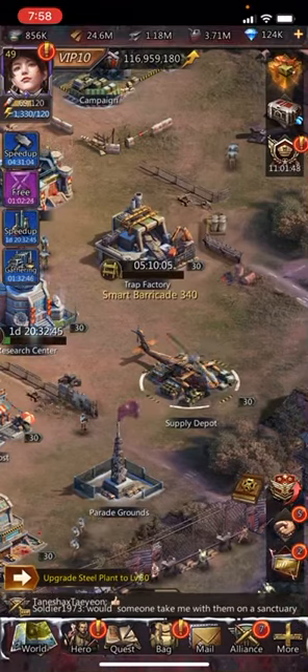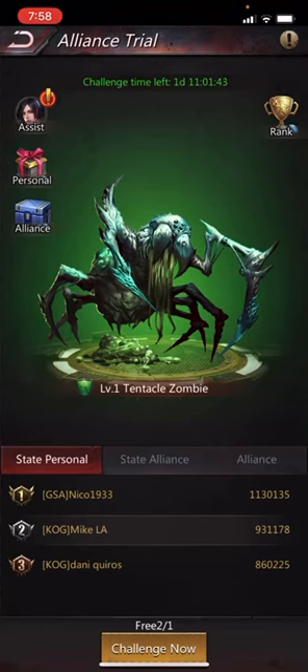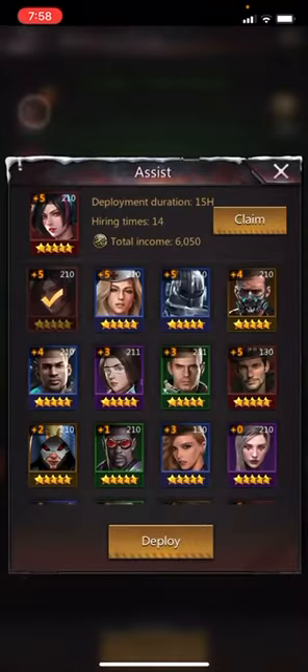I am going to do the new event, Alliance Trial. As you can see right here, it says Assist. This is where you deploy your hero that you want to be able to help your teammates with.